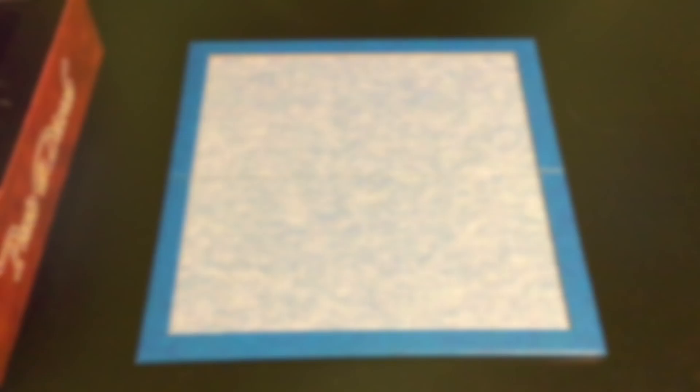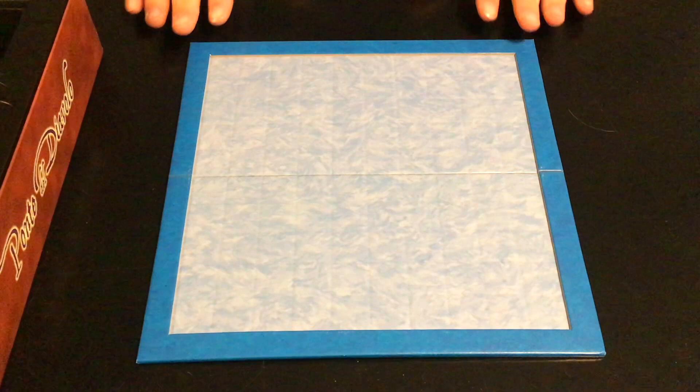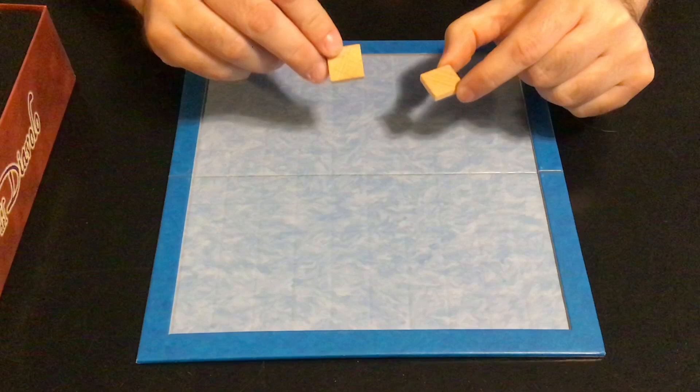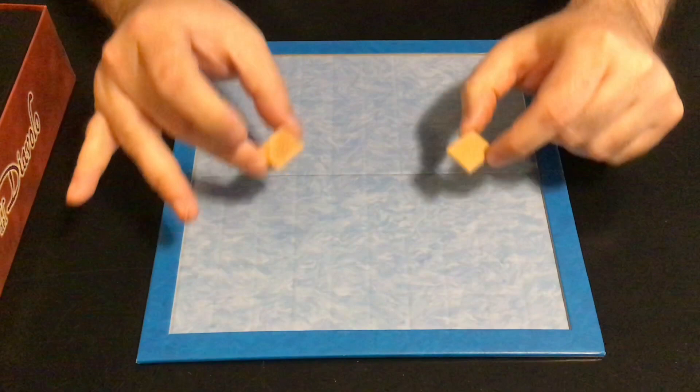Anyway, why don't I show you how it plays, then I'll talk about why it's a gem. To set up the game, place the board on the table between the players — the board is quite small so you probably want to play on a small table if possible. The more experienced player goes first, and you start with what's called the pie rule. The start player is going to make the first move with light, placing as their first move two of these blocks somewhere on the board.